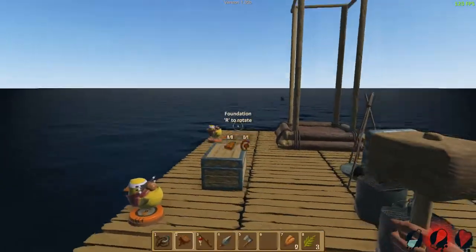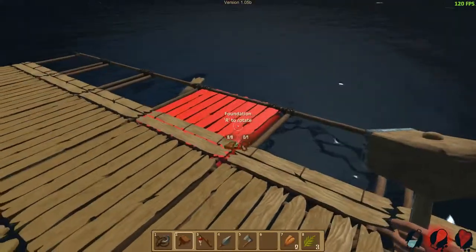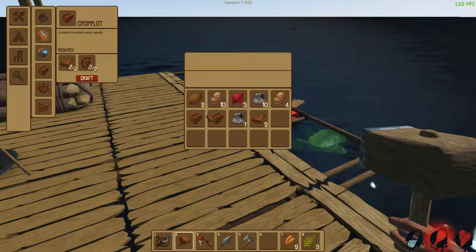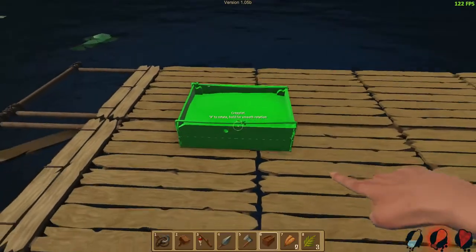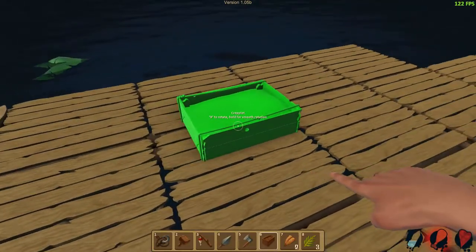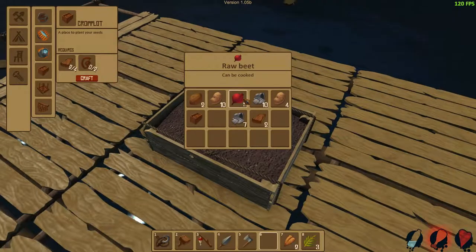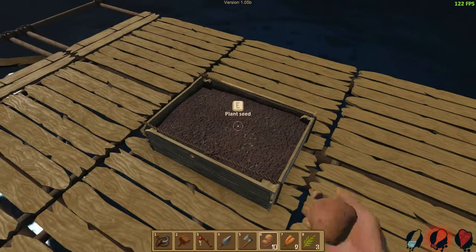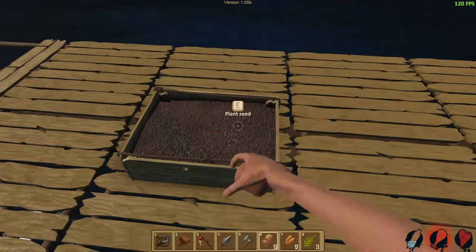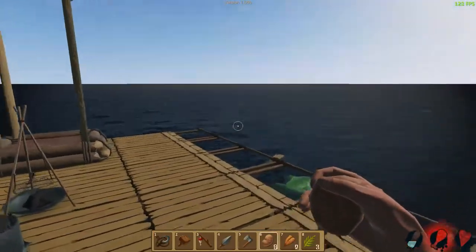I want to make a little bit of a ship-size thingy — not really sure what I'm trying to do, but let's place some seeds here. Can I cook these? They can be cooked, but I can't put them in the ground. Plant seeds, plant seeds — alright, that makes potato.